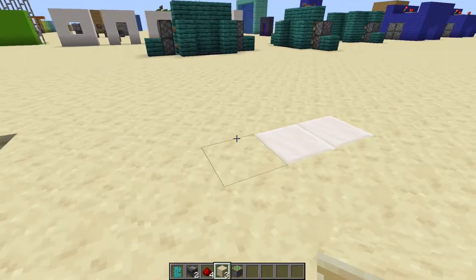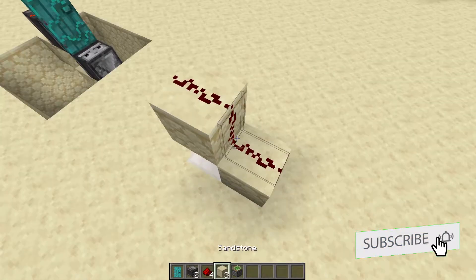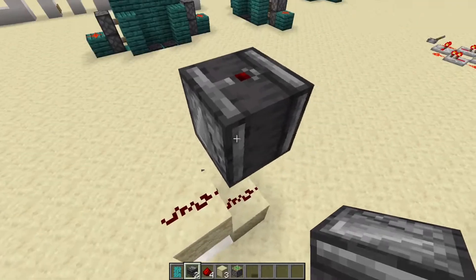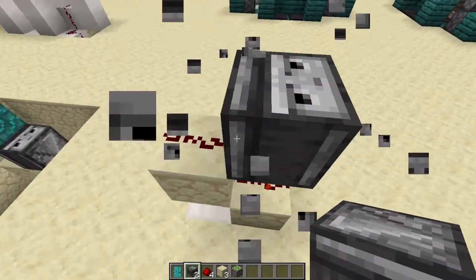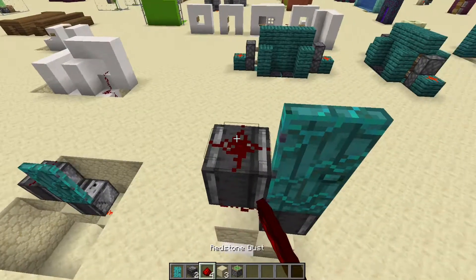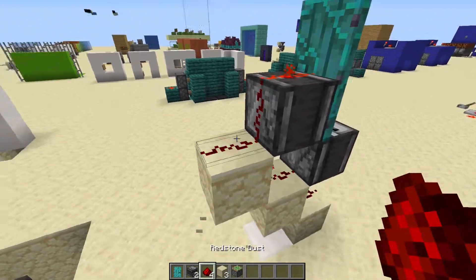So I'm going to show you how to build this now. First, place two blocks right here like this. Place two redstone dust. Place a temporary block there. Place an observer facing down. And place your door. Now just place redstone dust, open it and it should work. And if you want to make it fast, just add another block and put redstone dust.